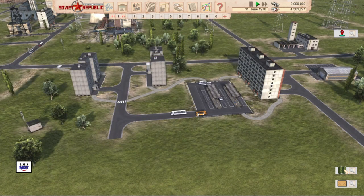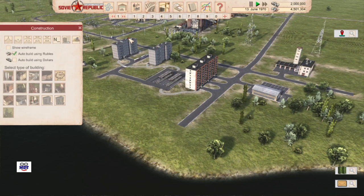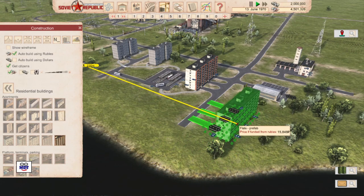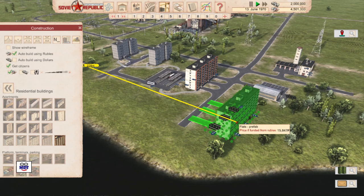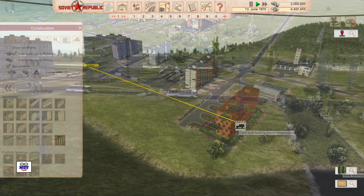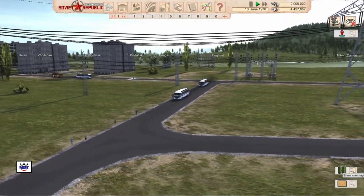The next thing I want to touch on is housing. You decide what housing to provide your citizens and where and when to build it. In general, I've started off with high capacity flats that can house a lot of workers. To build additional housing, you go to construction, then to residential buildings, and choose the residential building type you prefer. I'll select this one as an example — you can see the roadway connections in green and the power connection in yellow. Left-click, and I've built myself some new housing. You can also transport your people by bus, private car, or train, which leads me to my next topic: transportation.